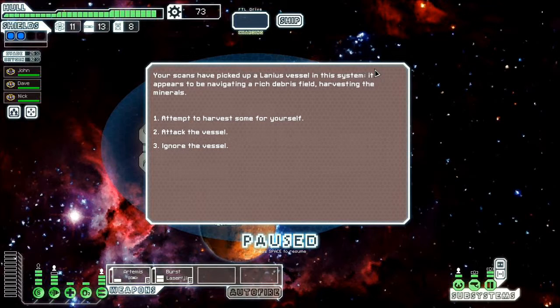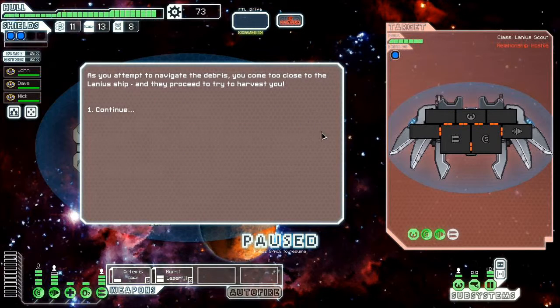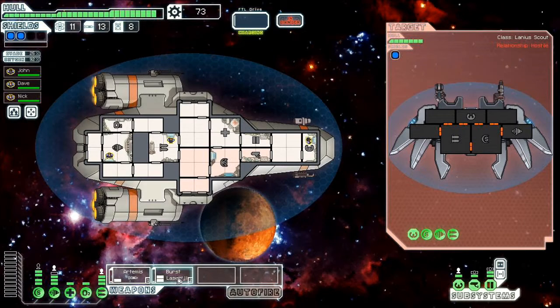Your scans have picked up a Lanius vessel in this system. It appears to be navigating a rich debris field, harvesting the minerals. We'll attempt to harvest some for ourselves. As you attempt to harvest and navigate the debris, you come too close to the Lanius ship. They proceed to try to harvest you.